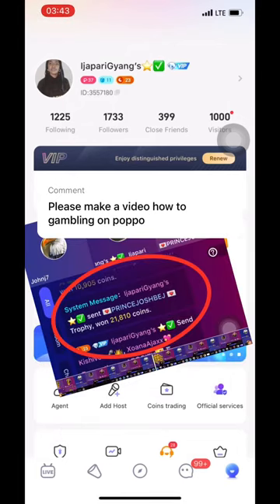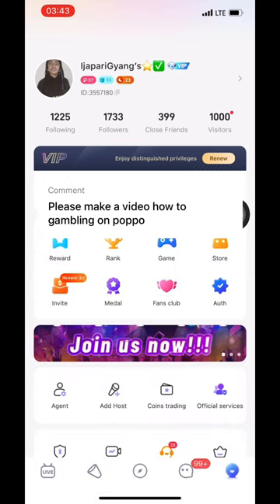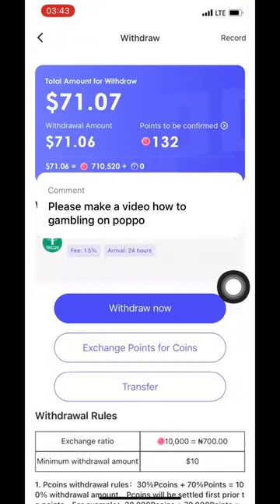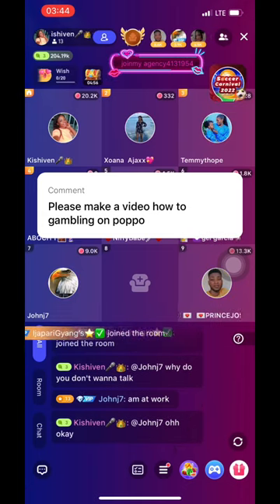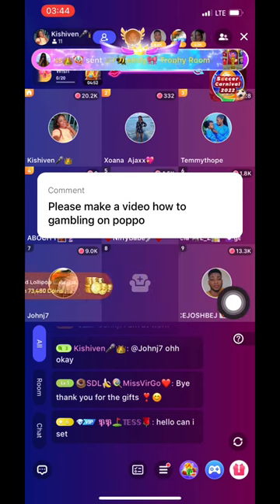Here's how to gamble and win big on Purple — I'm winning 21,000 and 10,000 coins. I'll show you how. Here are my coins, and my withdrawal amount is at 71 now, but I want it to be 100 before I withdraw. So I'll just join a party right here.